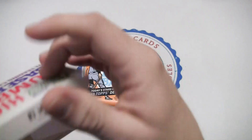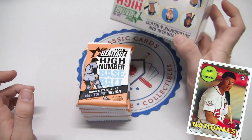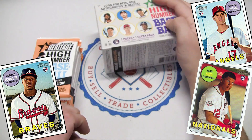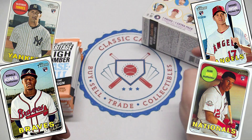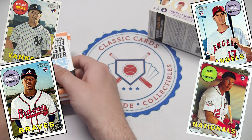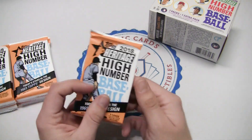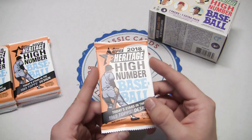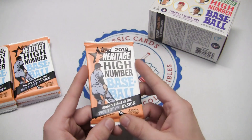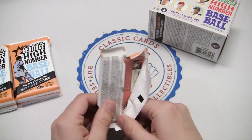Some of the big rookies we'll be looking for are Juan Soto, Shohei Ohtani, Ronald Acuña Jr., Gleyber Torres, Austin Meadows, and Willie Adams. There's also Lourdes Gurriel Jr., Miles Mikolas, and others. Here is the pack design — a pretty cool orange pack from the 1969 Topps design with today's stars. Let's open it up and see what we get.